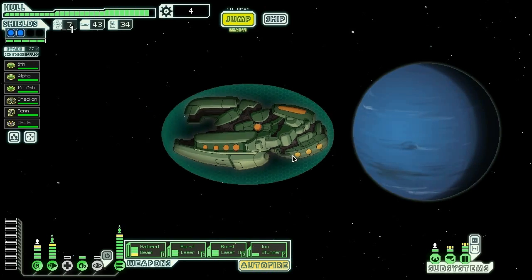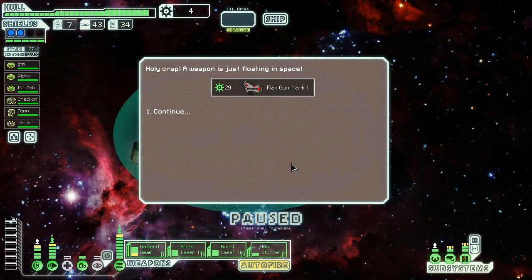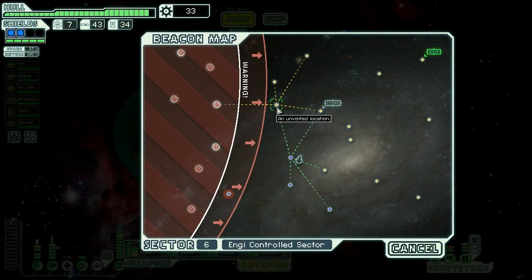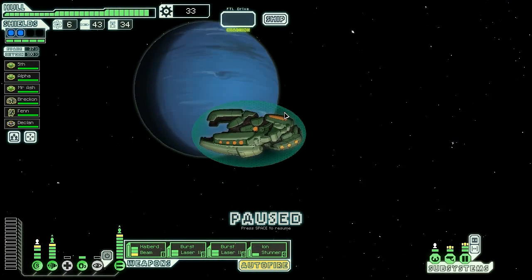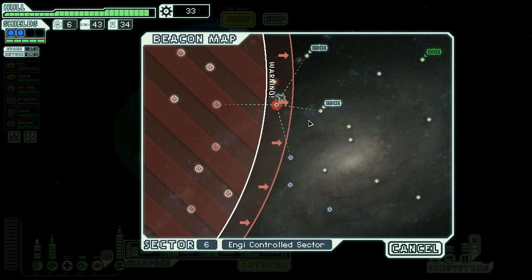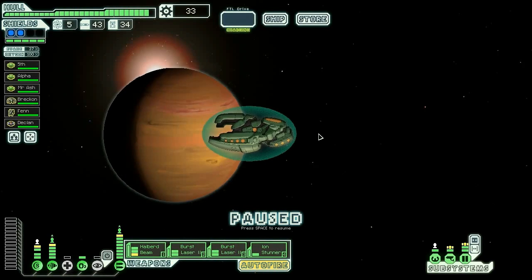Seriously come on — we need stuff. We have like the most OP ship and we find a flat gun now. If we get another burst laser mark 2 or another flat gun, I will sell the halberd beam and the ion stunner. Send a party to investigate — sure. Oh, there's nothing there. Two stores — we're definitely only going to one of them.